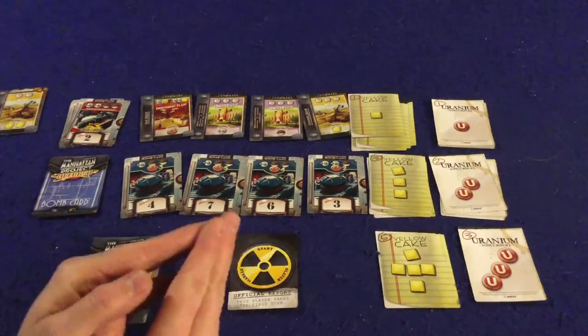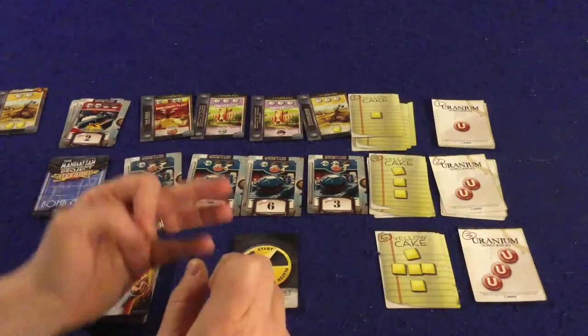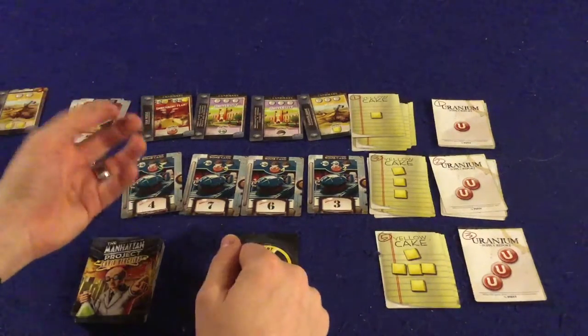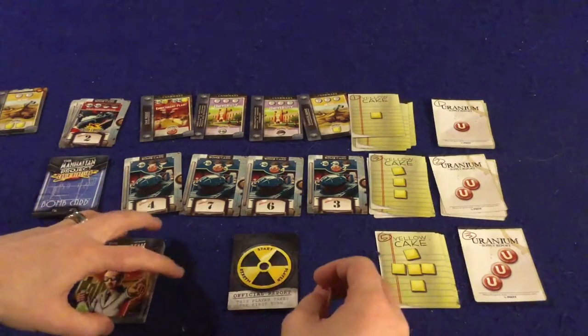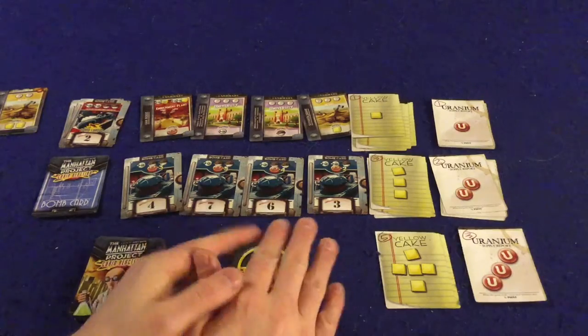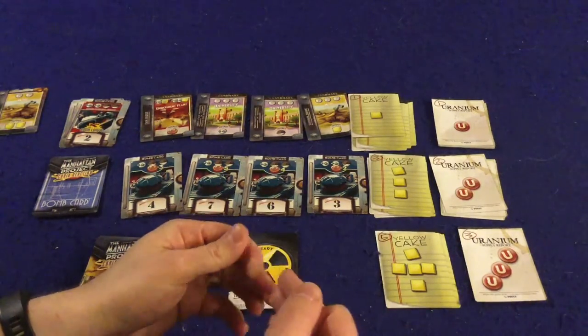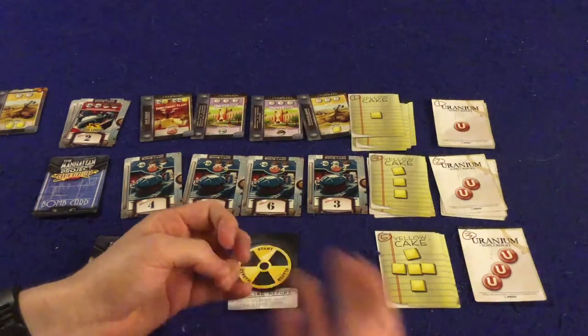In Manhattan Project: Chain Reaction, you are building bombs using yellow cake uranium and various workers, hoping to be the first person to reach 10 points, which triggers the end of the game. Once triggered, everyone makes sure they've had the same number of turns, then you tally up to see who has the most points. Triggering the end does not guarantee a win, but it can sometimes.